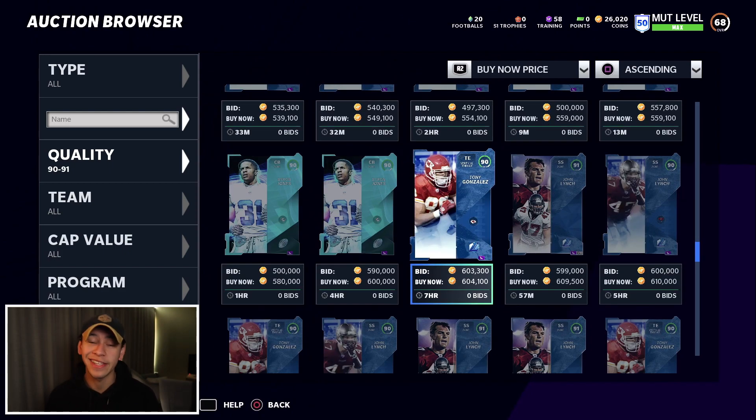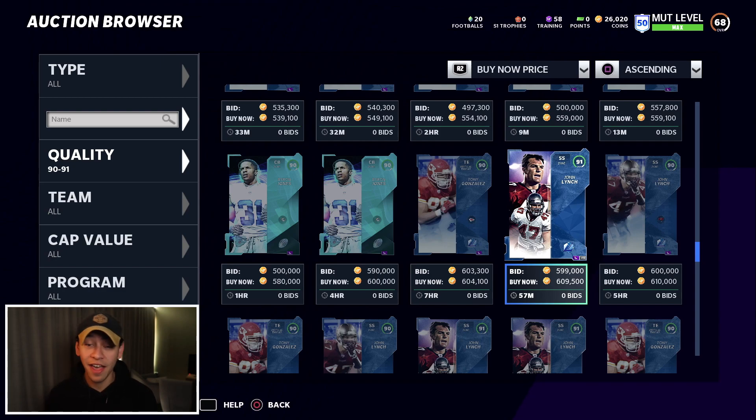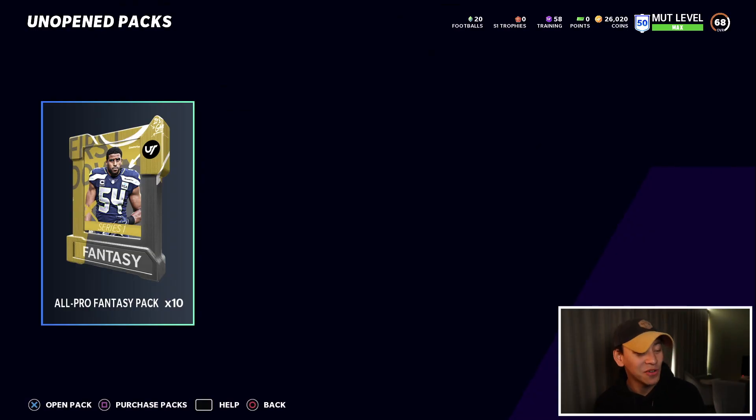Weirdly enough, the boss versions of both of these cards are around the same price, which is interesting. I didn't know how people would react to these LTD cards — they are the same as the power-up version. I think it's fun being able to pull LTDs, which is why we're getting amongst it. I've never pulled an LTD card across any Madden, so hopefully today's the day. Last year we got lucky with a few golden tickets, but those aren't the same as these LTD cards.